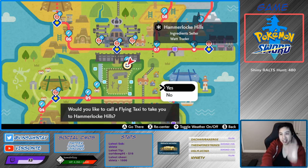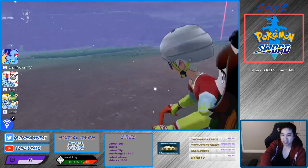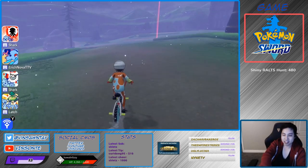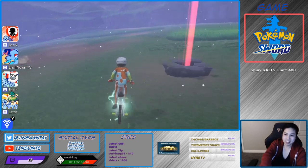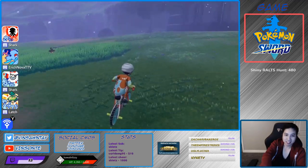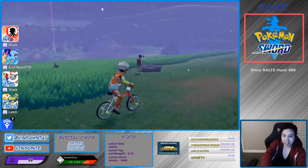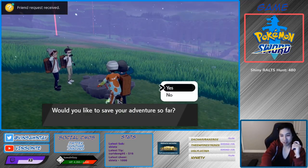So we're gonna first go to Hammerlock Hills. This is where the den is — Den 23. There's two dens, but we're gonna go to the one that's closer to the fly point, which is here. Go right, go past this one here, go past this den. This one's kind of surrounded by grass. The den right there — this den is the one you want and you want a Red Beam. The Red Beam is the one that you want.